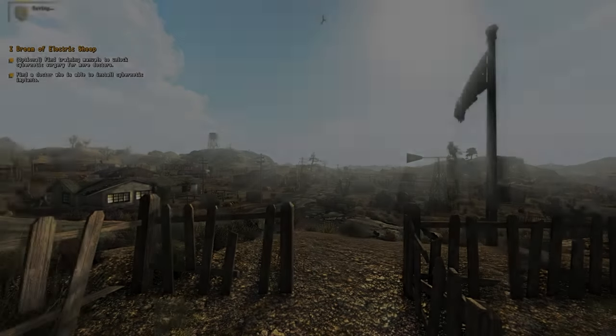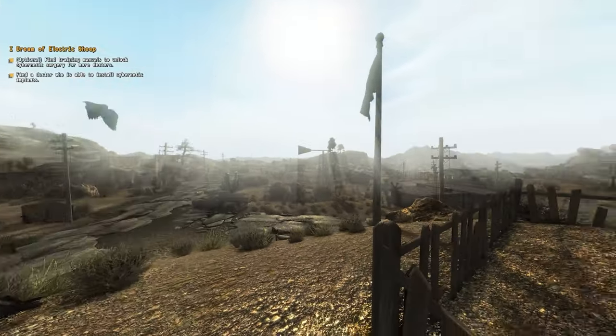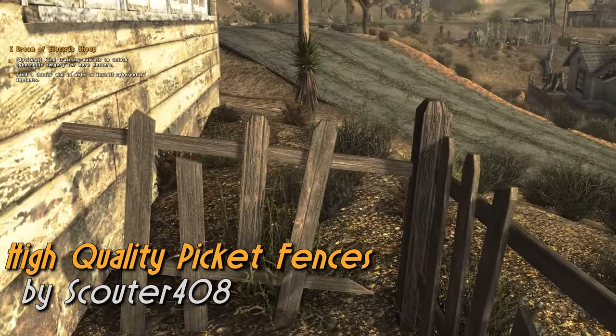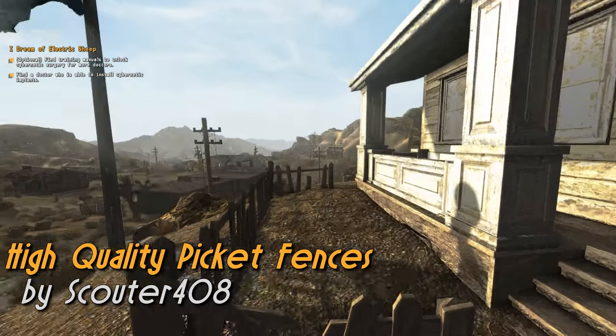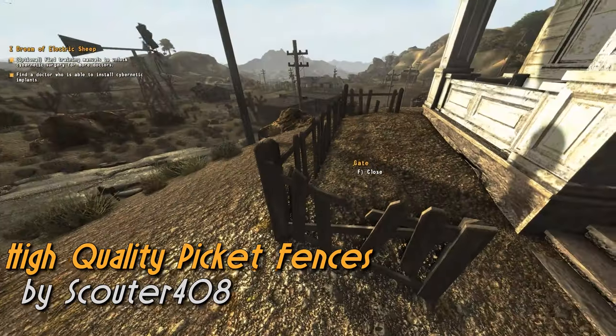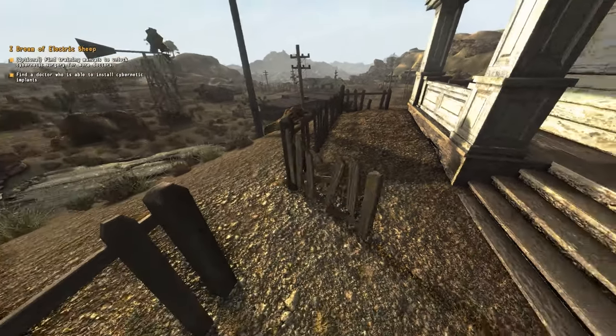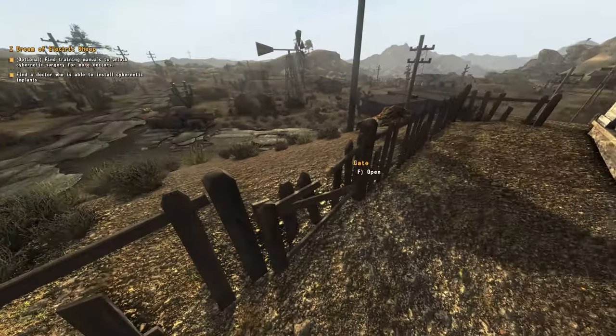Before that though, notice how good these fences look — it's from a recently released mod called High Quality Picket Fences that will retexture the white fences that look kinda shit even in the vanilla game. These new fences are a massive improvement over the originals, and as they're quite literally the first thing you see in the Mojave, I definitely suggest you pick this texture mod up.